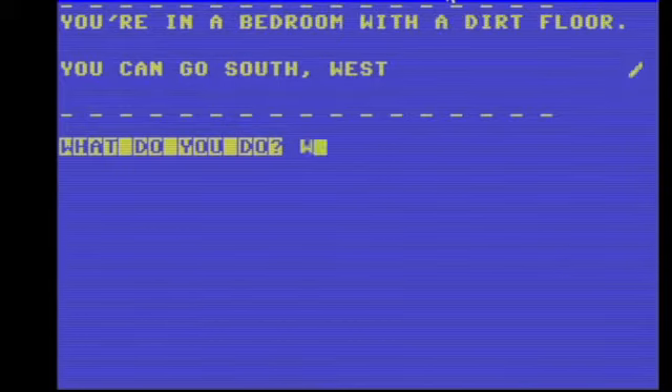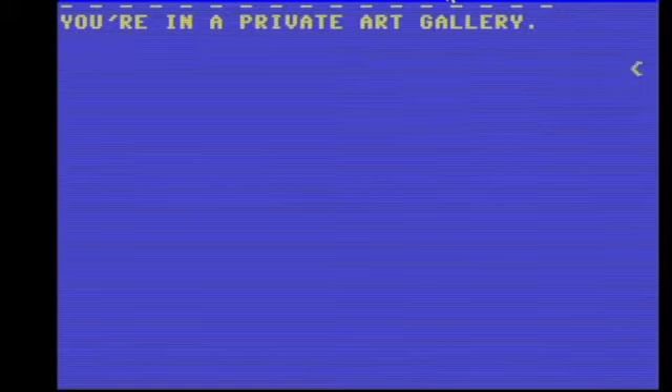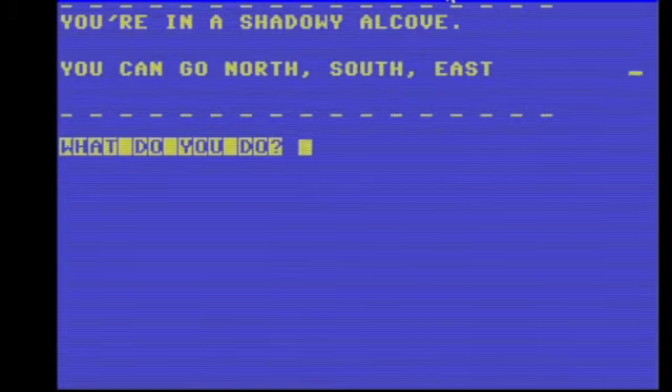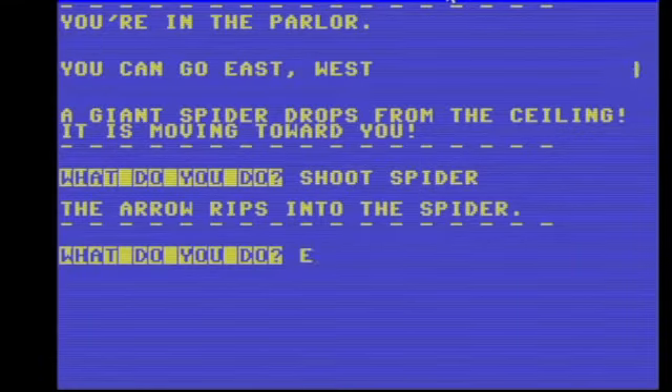Get bar. I don't know how I'm coming up with this stuff. Bam bam bam bam — drop to the ceiling. Whoa, shoot the spider! The arrow rips through the spider. I'm gonna examine — oh boy, misspelled it. There we go. Spy deal.